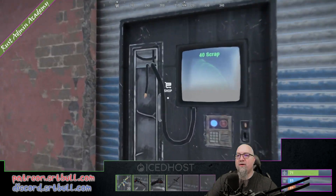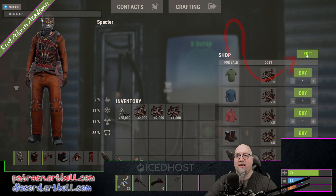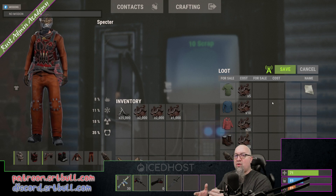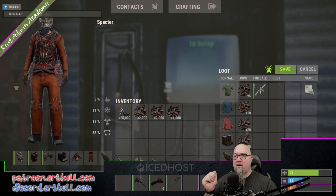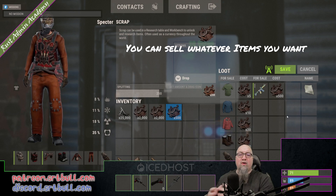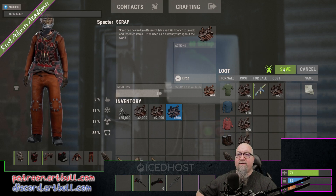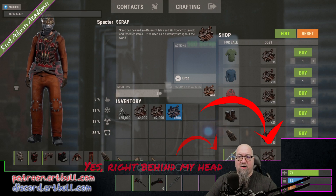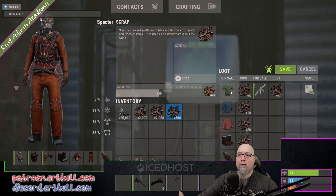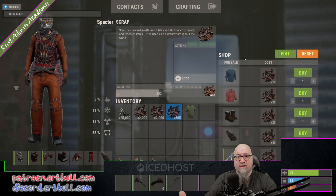Once that's done, when you go to a vending machine you'll see a new edit button in the top right-hand corner. This allows us to change what's being sold in the vending machine. For example, we can set up selling a skinned LR for 500 scrap — by putting those two items into the list, we've created a sale option. Click save and that purchase is now available. Going back into edit, we can also remove items — remove those two items, click save again, and that item is no longer available for sale.